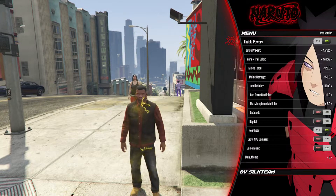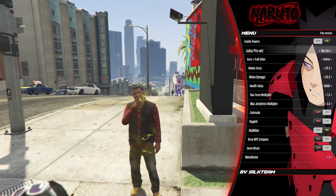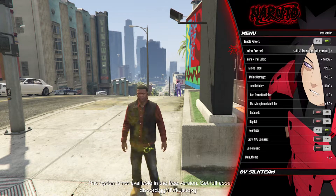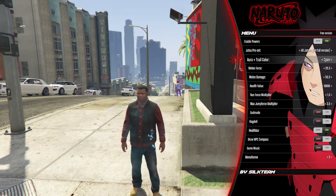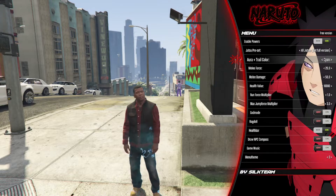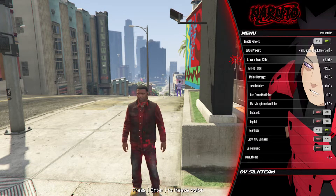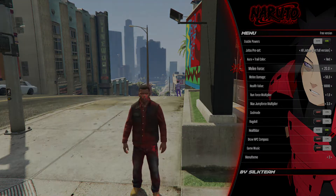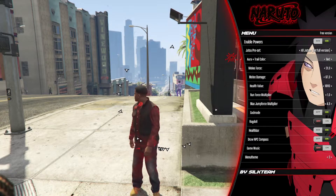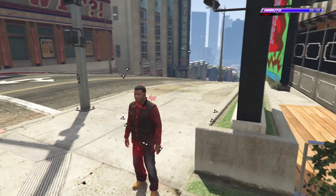Now you can set your powers to Naruto or whoever you like. There's also an electricity effect that surrounds you, and you can change its color — pink, green, red, blue, white, yellow. I'm going to choose red, that's my favorite color. There is also the force melee option. Once you are happy with your settings, press H on your keyboard and the menu will disappear.